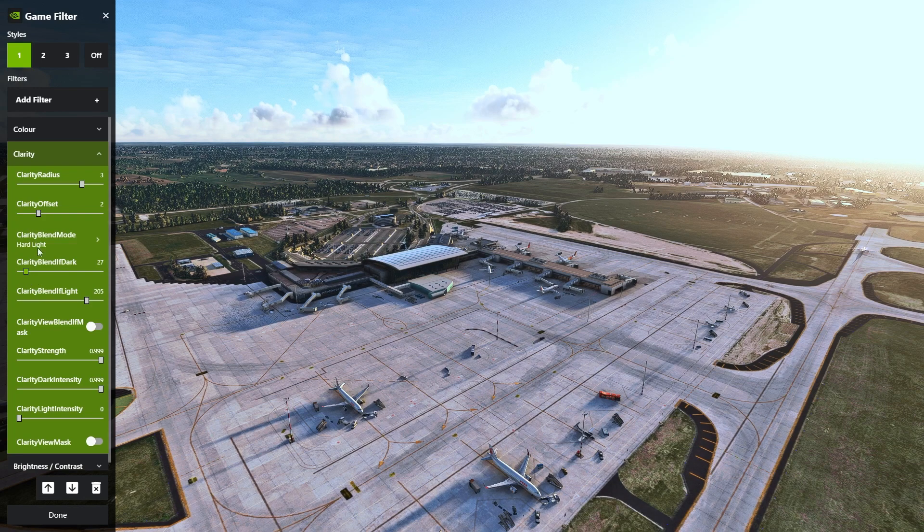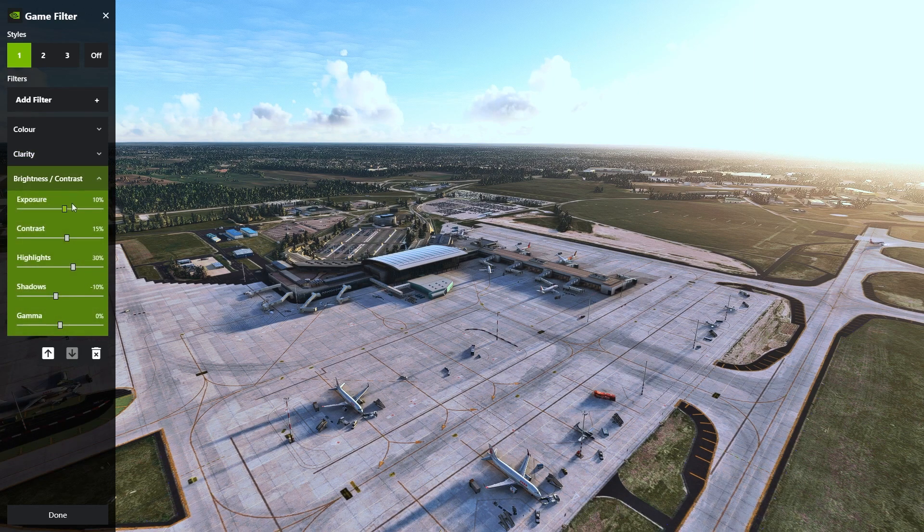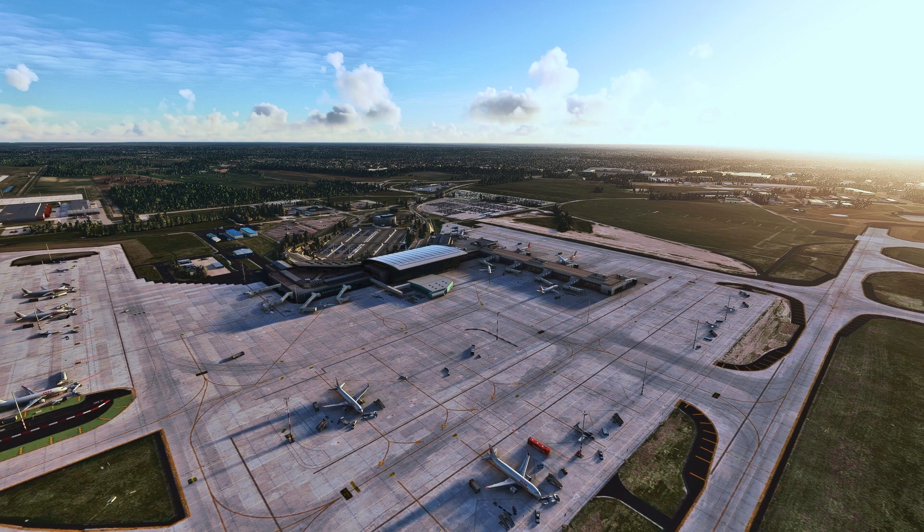So as you can see here, I'm just messing around with the clarity, darkness and offset just to see what I like and what I think looks realistic, depending on the weather, the time of day and where I am. This does take a bit of trial and error, it does take a bit of messing around to work out. But once you're happy with how your sim looks, you're simply able to press done, and the game overlay will save and it will always be there when you activate the game.